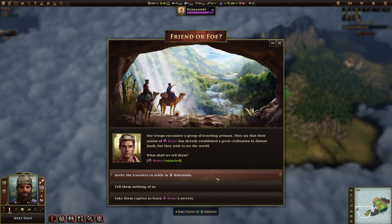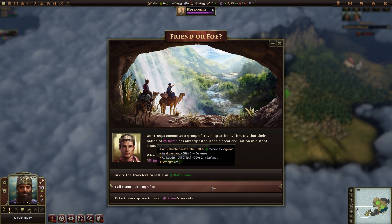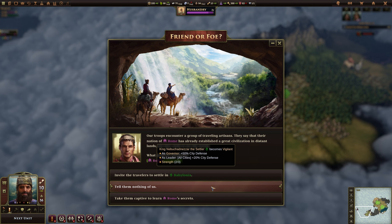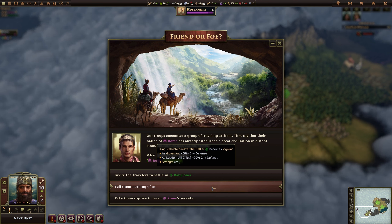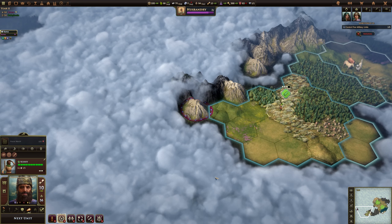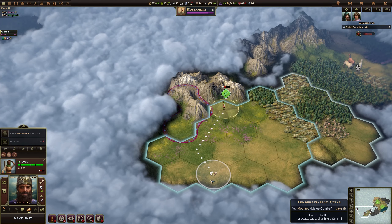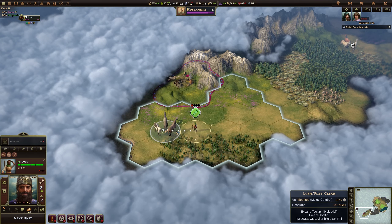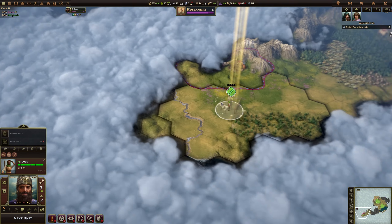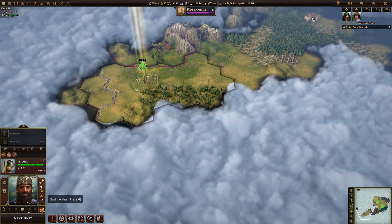We've met Rome now. We can become vigilant, which gives us more city defence, but that's only on our king so once he dies we lose it. Or we can gain a free farmer — let's get that free farmer. So Rome is over here somewhere — probably too far away to be an immediate concern. At least we now know where they are.